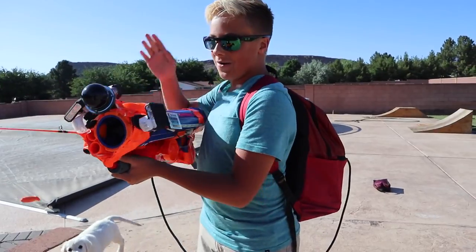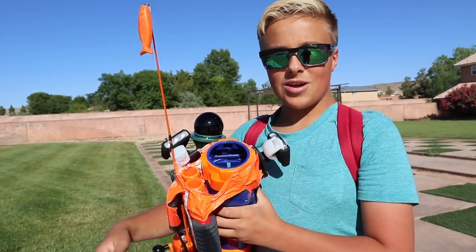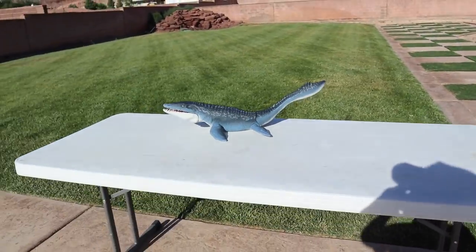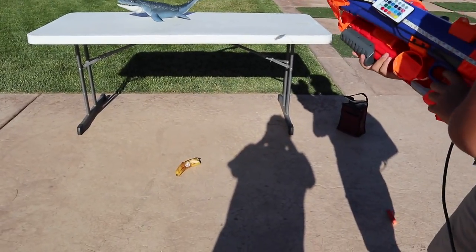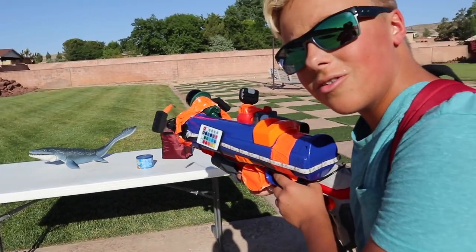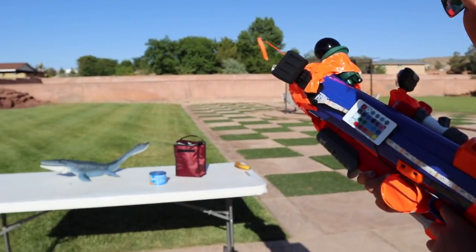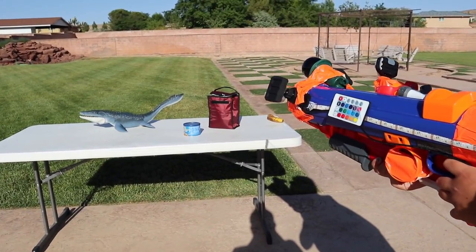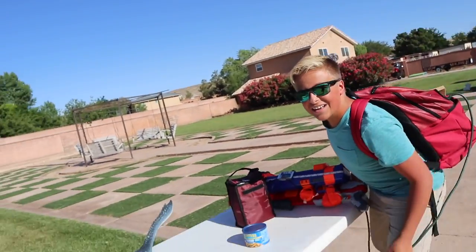Now it's time to test out the bait launcher. We don't know what the monster likes so first we're going to try out the banana. Load up the banana and test it out on our fake monster in the pool. Three, two, one — it didn't work, maybe it was too heavy. Next up is the orange. Comment down below — do you think this is going to work? Three, two, one — it so worked! I missed but it worked.